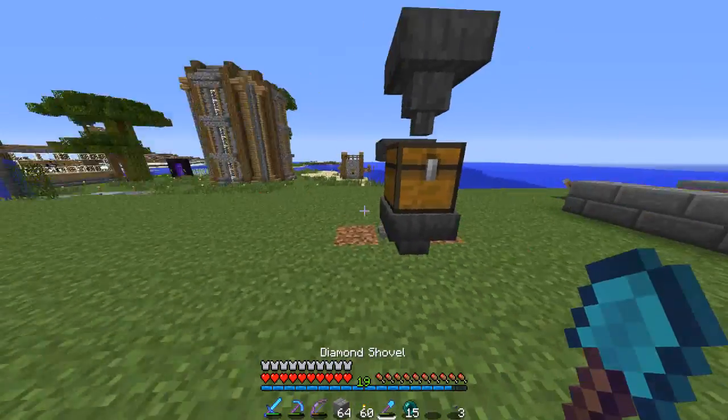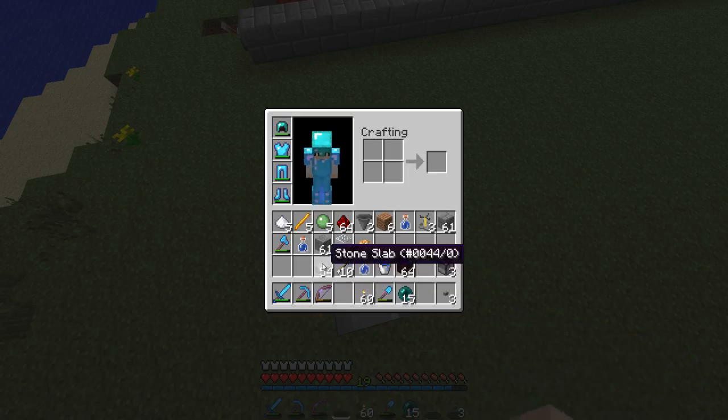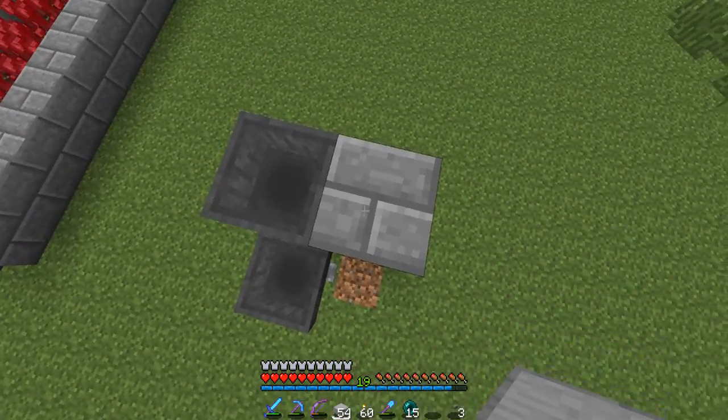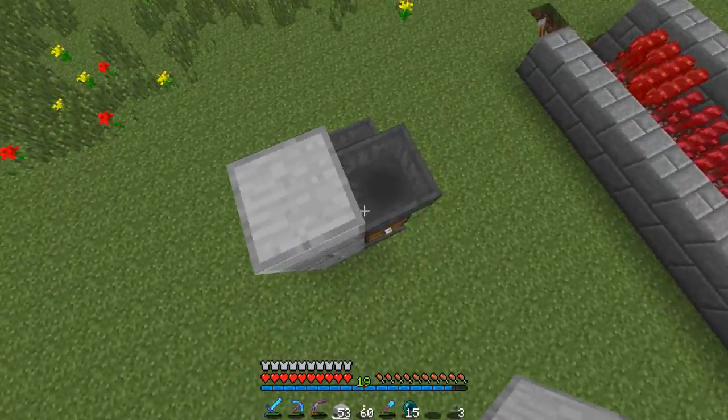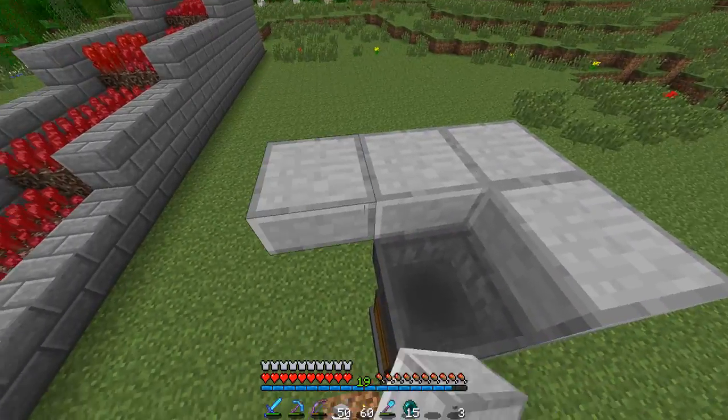We're going to place some slabs around this so that we can place our water. That goes here, then we'll place one here — just all the way around it.